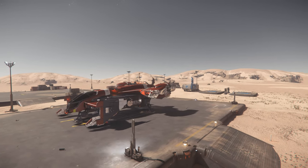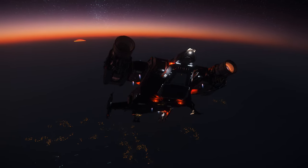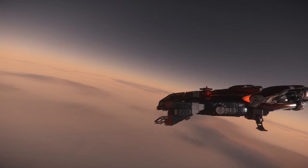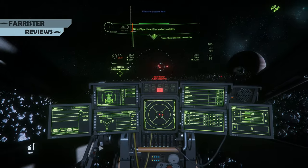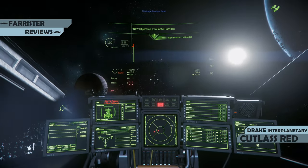You might not think it, but the Cutlass Red is one of the go-to ships for players who enjoy first person combat in Star Citizen — at least, until we get more diverse options later in development. I'm Farrister, and in this video I review the Star Citizen ship, the Drake Cutlass Red.